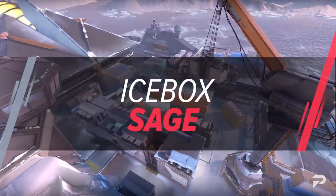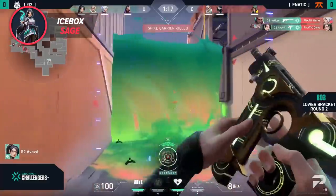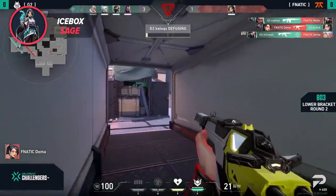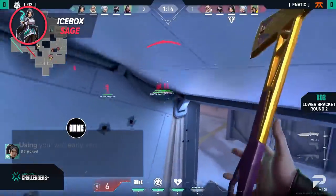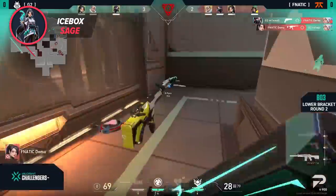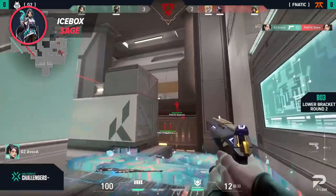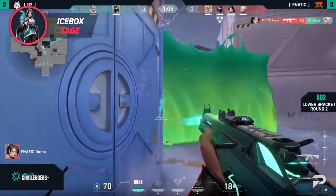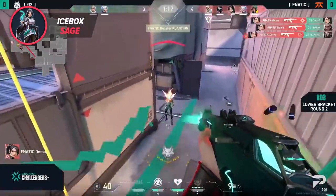Finally, let's wrap up with everyone's favorite map, Icebox. Sage is an absolute must-have on this map and it's not even up for debate. If you want to have access to B site on this map, your Sage needs to be alive or you can forget about it. B site is awkward to take and it's even more awkward to plant on and hold in a post plant. If your Sage isn't alive to use her utility to get the job done, your chances are slim to none for getting the plant off. Furthermore, Sage Wall is also needed for map control on the defender side — using your wall early vertically in tube to prevent attackers from rushing is basically the meta at this point. Without Sage, trying to take B site is off the table for attacking teams, and it makes defenders' lives much harder without a wall to guarantee early mid control. Slows on A-Maze or B-Long can do wonders for delaying a team trying to burst into site. And her ultimate is a great tool that works especially well on Icebox since it's hard to cover dead bodies on site with how much cover there is everywhere.